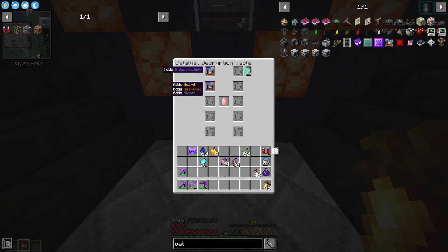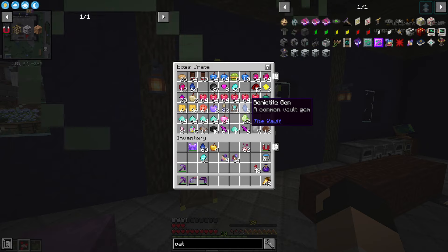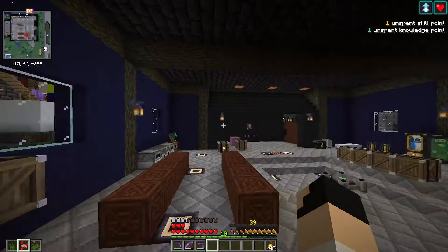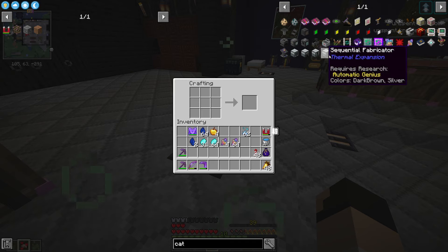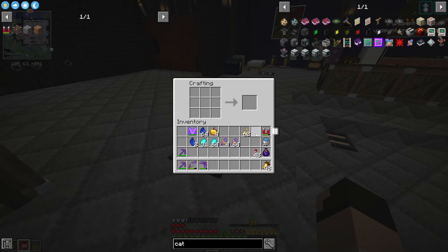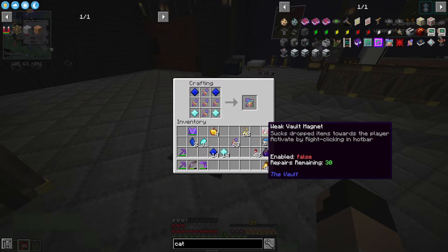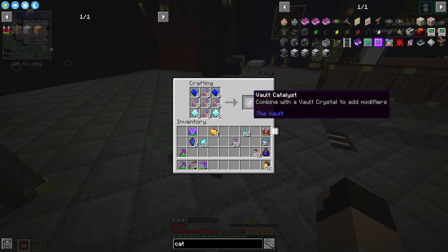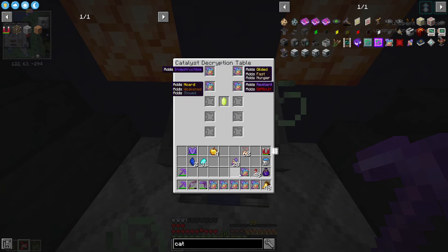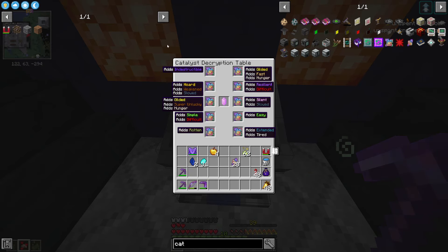I could just put a whole bunch of catalysts in here with my crystal and figure out which one would be best. So we need to make up some more catalysts. I have my catalyst shards - I actually haven't been gathering them as much in the vaults lately. I'm kind of low on larimar but let's make a few more - we can make up to eight catalysts, so let's go ahead and make all eight and dump them in.